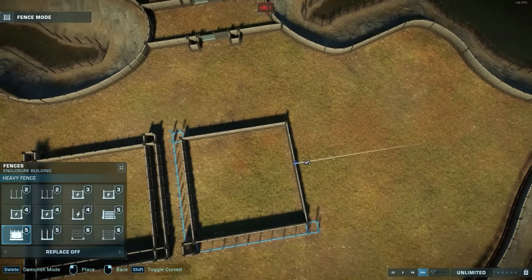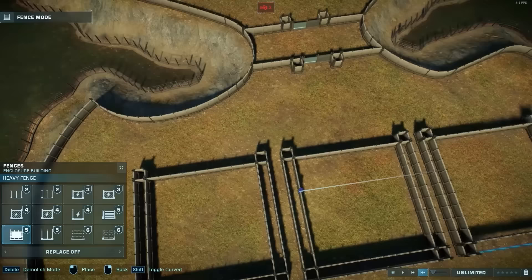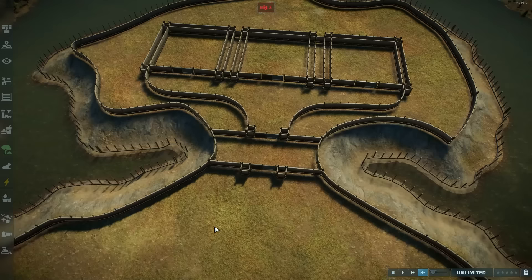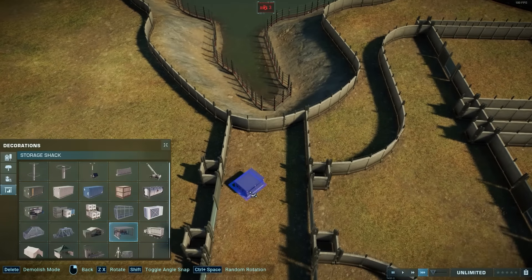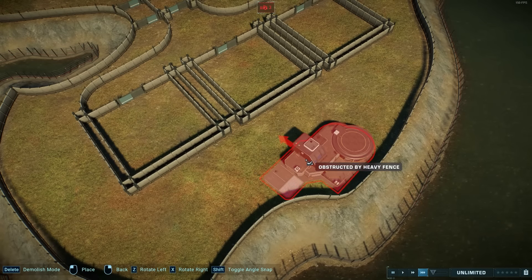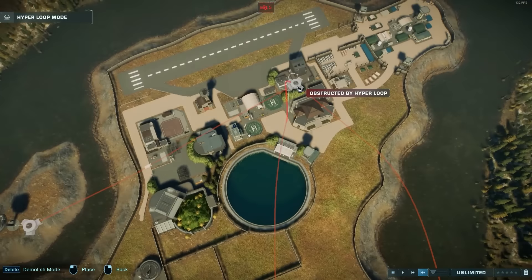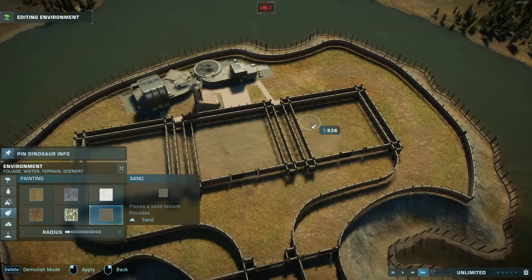There will also be a ranger station by the holding pens for the three different species of hybrids. The idea is that they would get wrangled and guided towards the different training areas in the middle section of the island. All three pens have gates leading out into a funnel with a double-gated intersection. With the help of a ranger team, you can get the animals out of their holding pen and to whatever area of the training facility they need to reach.